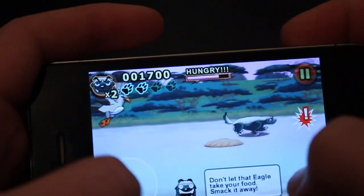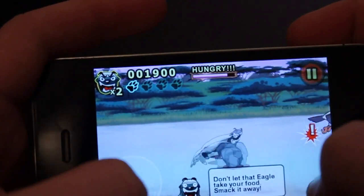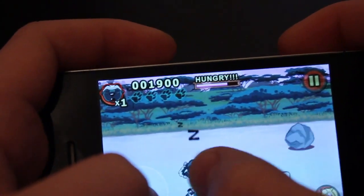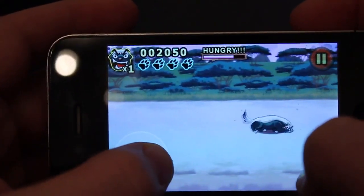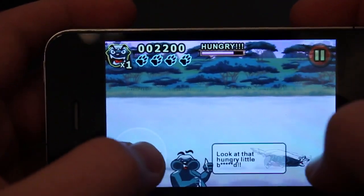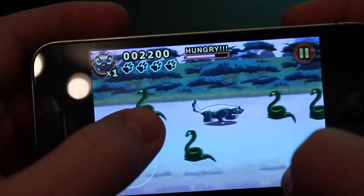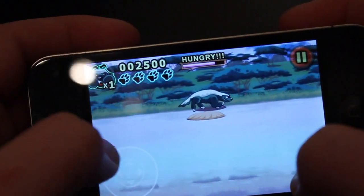You've got the hunger meter up here, and you've got eagles and all different things. That's what happens if you roll into obstacles — there are various obstacles you'll encounter as you go through the game. You've got the snake as well. So you can see the main goal: you just have to go through eating various different creatures.